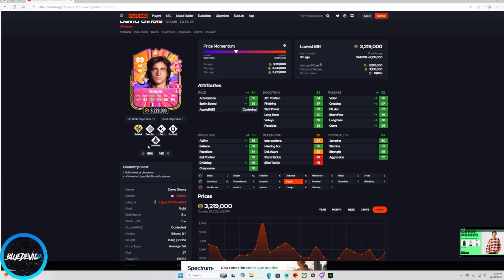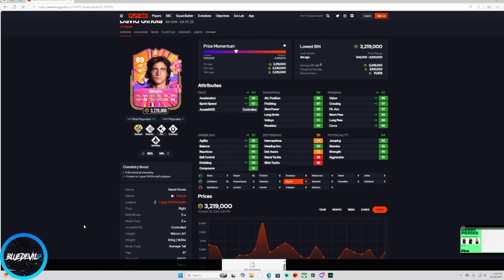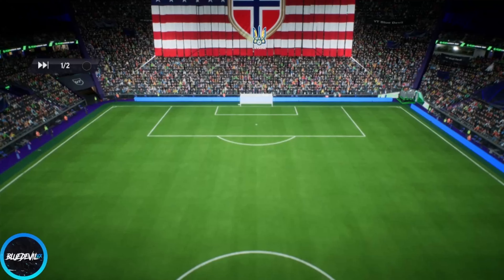He'll be doing power shots, quick step, first touch — and I thought he was shorter but no, he's 6'1", that's pretty good. Throwing him on the team, real excited to use this card and get a big player review. I don't usually get to review cards like this because I don't have these coins — I do it all on the RTG. We got lucky, so let's throw him in Division 1 — let's go!